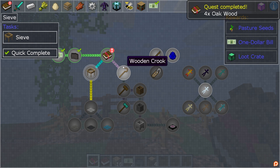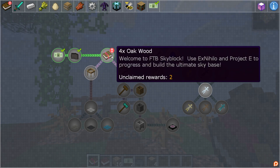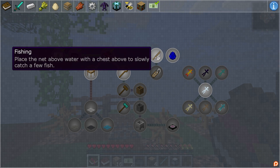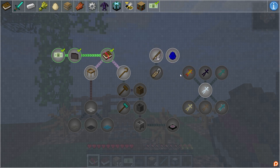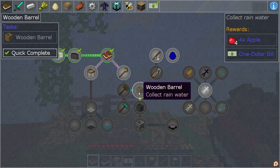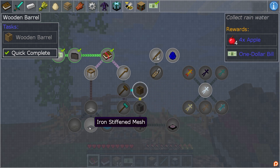From here, you can continue to complete quests and expand your island, gather more items, and more. With time, you'll begin making important mob farms and technology, which is going to bring your gameplay to the next level. While it can be overwhelming at first, sticking to your quest book is the best way to stay on track.